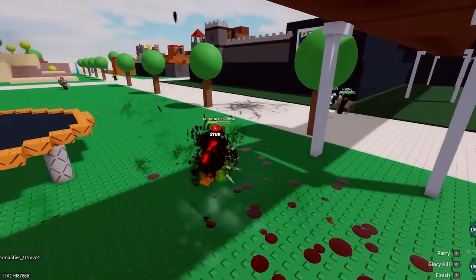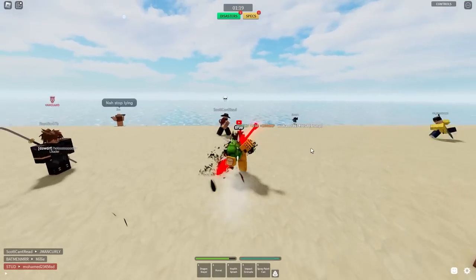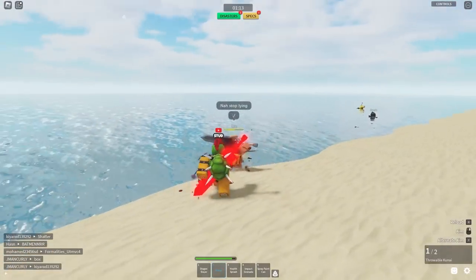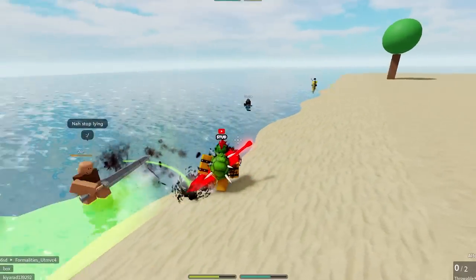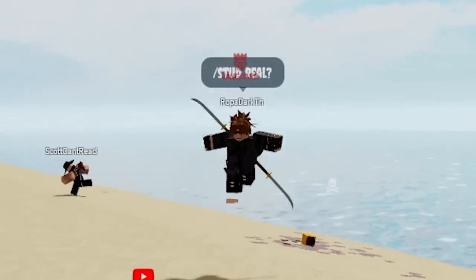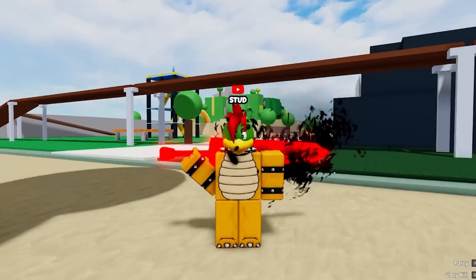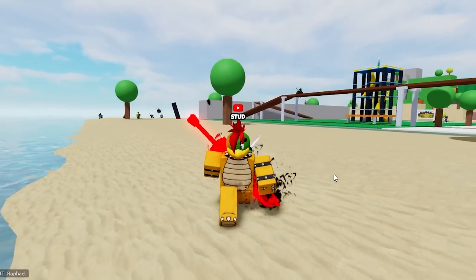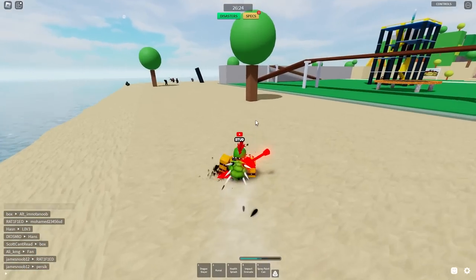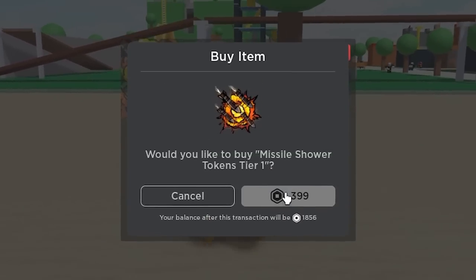Instead of taking over the Mushroom Kingdom, we'll take over the beach in Combat Warriors! In the Super Mario Bros movie, Bowser is trying to take over the Mushroom Kingdom and create as much chaos as possible. So we're gonna take over this server by using some disasters, starting off with a missile strike!